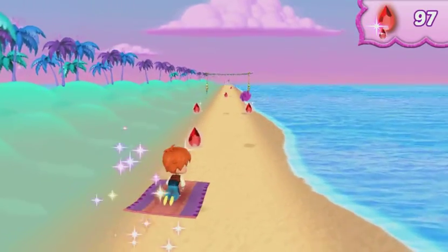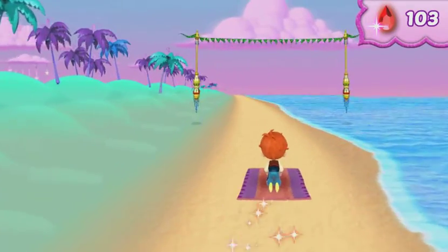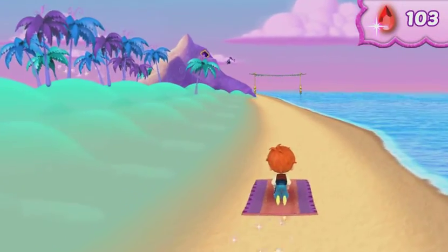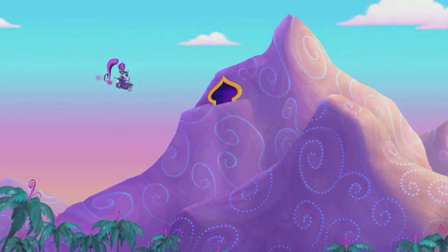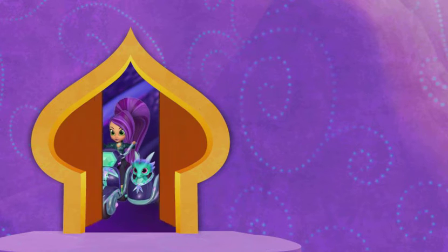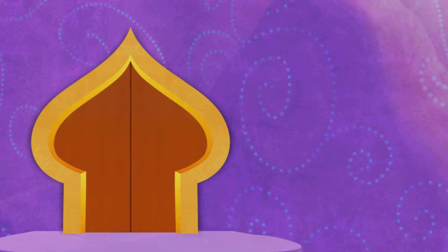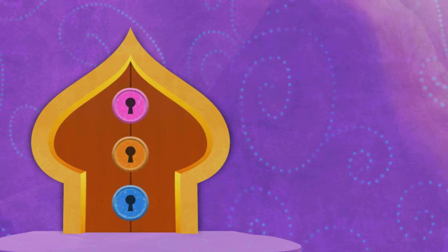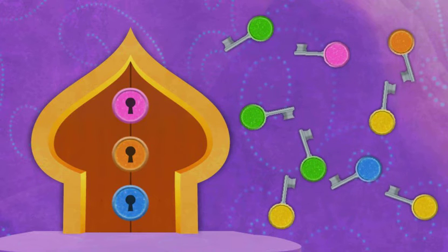Oh no, Zeta's in the lead! Look, what is she up to? Zeta's headed into the Enchanted Tunnel, and she's shut the door behind her. There are locks all over it — Zeta is such a cheater. She locked the door and used a magic potion to make lots of keys. Which key goes to which lock? To unlock the door, we need to match each lock to the same color key.